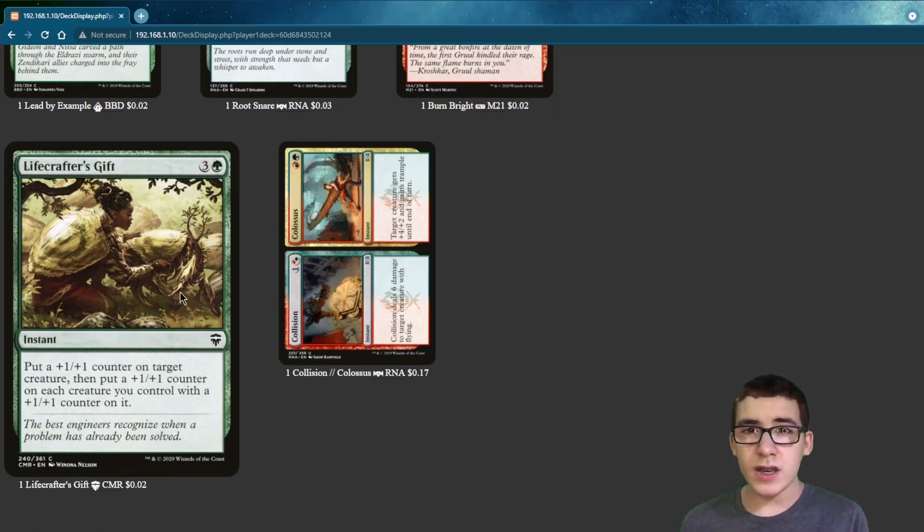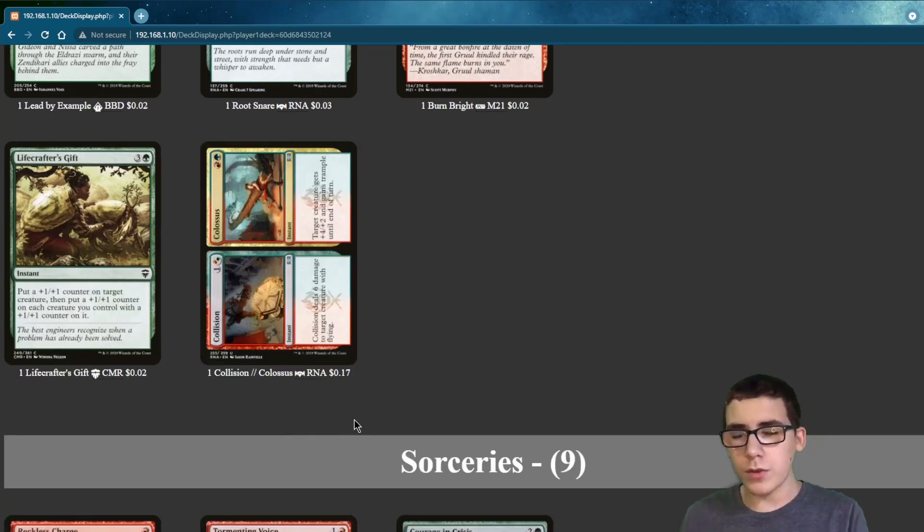Lifecrafter's Gift is an almost-proliferate. You put a +1/+1 counter on a creature, and then put a +1/+1 counter on each creature you control that already has a +1/+1 counter.